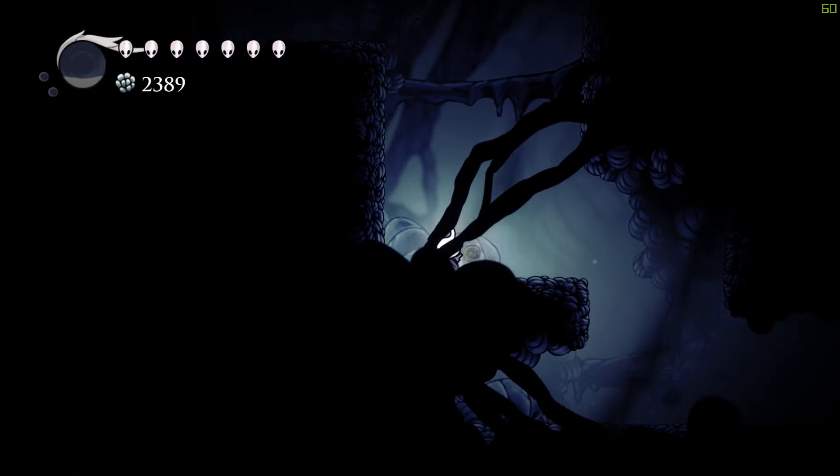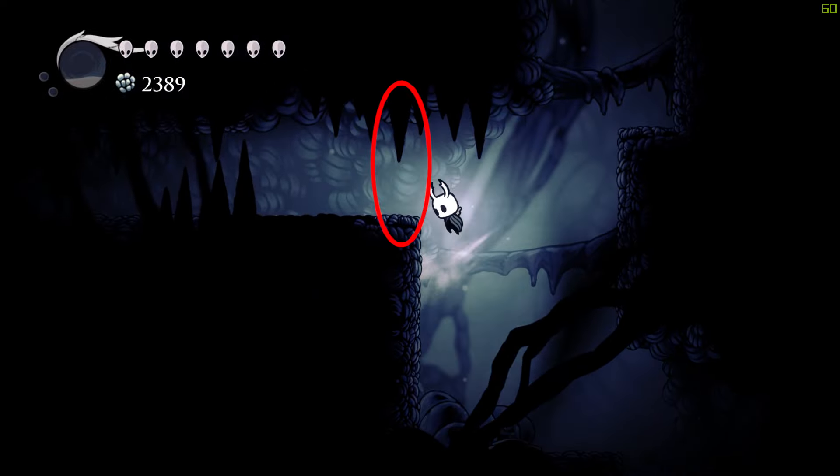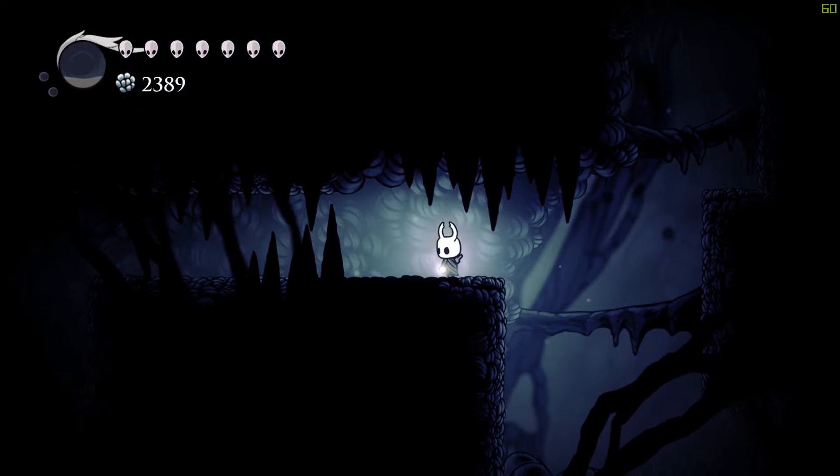You'll find a grub down here for the taking. The important thing is that there will be another breakable wall up here — destroy it and then follow the path.